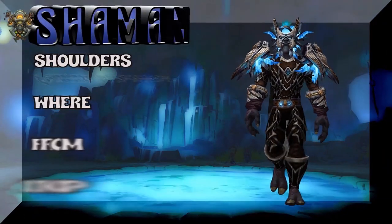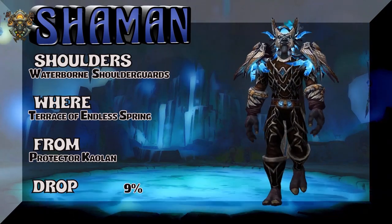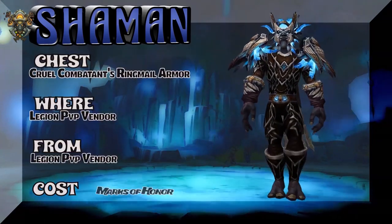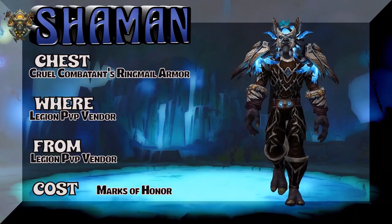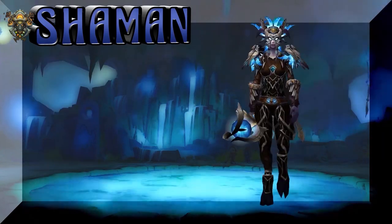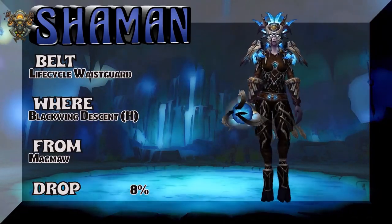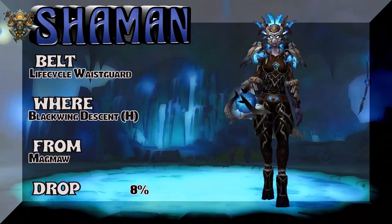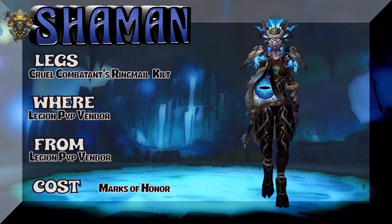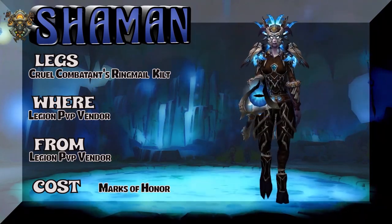If you're wondering why the Zandalari troll is going to battle without a weapon, the answer is simple: the weapon is alliance-only and the add-on I use wouldn't show it, so you'll have to find some kind of blue staff, blue fist weapon, or mace depending on your spec. Cruel Combatant's Ringmail — this set is pretty much alliance-only because the chest, legs, and boots are alliance-only. The belt — Lifecycle Waistguard — is from Blackwing Descent heroic. Kadrak Magma is the boss, eight percent drop rate. The worm carries the belt.